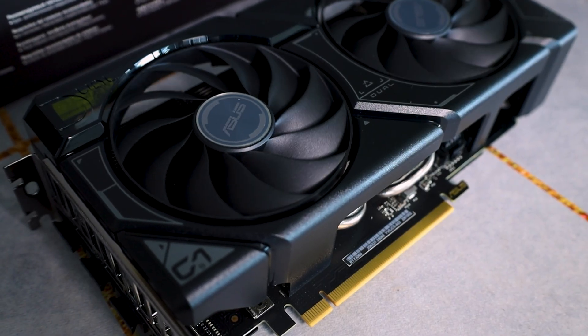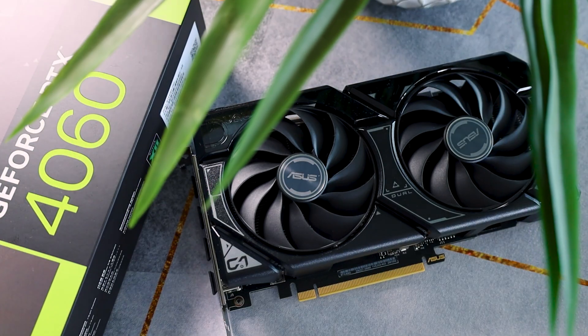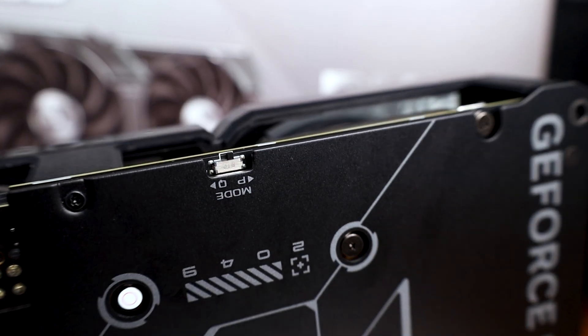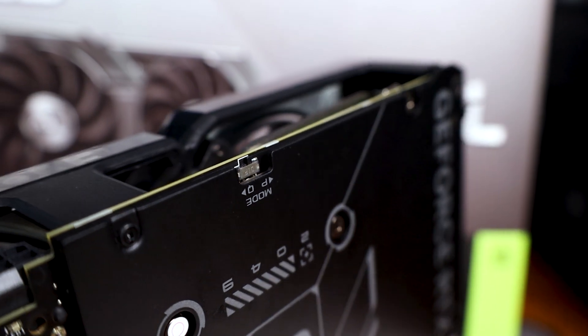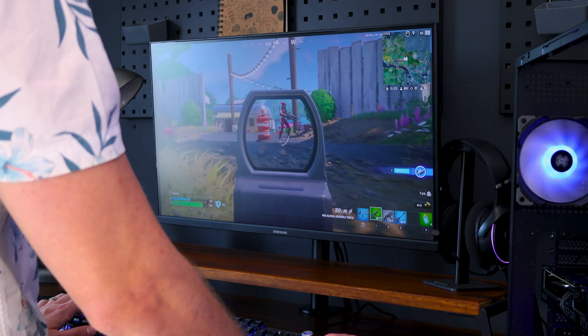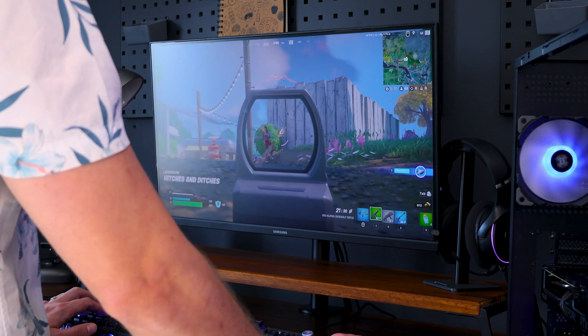If you're looking to game in 1440p or above, the 4060 isn't going to be for you, especially if you want anything near to decent frames or good quality. The next thing I'm always very interested in is the cooling. And this card did run relatively cool throughout testing, especially considering it's a two-fan card. I think the lower TDP on these newer cards makes sure that thermal throttling shouldn't be a problem. Asus also added a dual BIOS on this card, so we could easily switch it into gaming mode for some extra cooling power, just in case. The highest temperatures we saw was about 70 degrees Celsius in normal gaming.